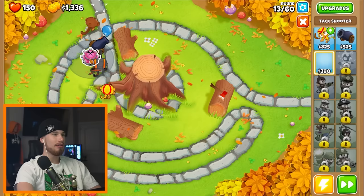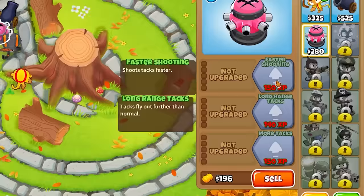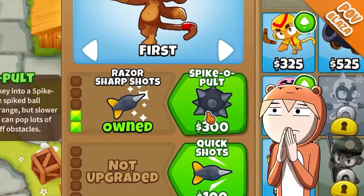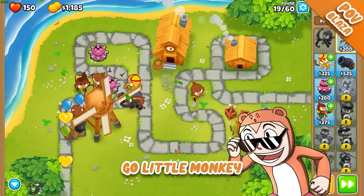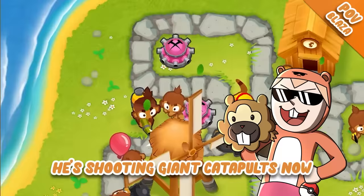I just want to place a lot of towers down because I need XP on each of them in order to level them up. It's a spike-a-bolt — I gave my monkey a catapult. Go monkey! Shooting giant catapults now.